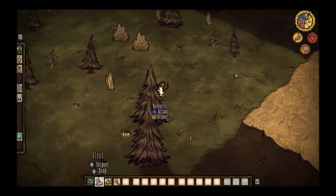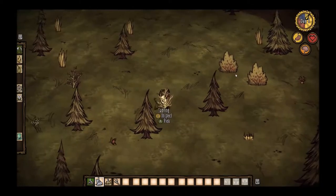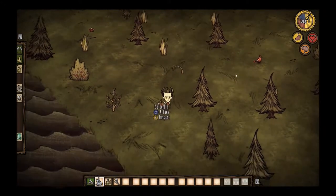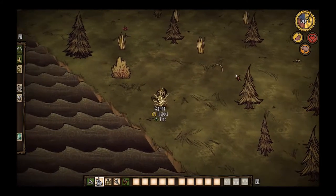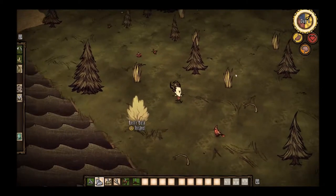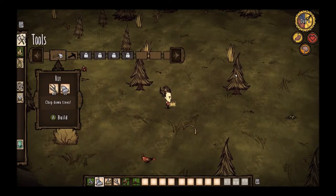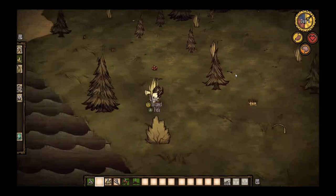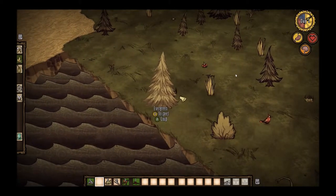What you do in Don't Starve is basically this: you run around and collect stuff. That works just as well with the mouse and keyboard. I find battling easier with the controller — I killed a butterfly — than with the mouse and keyboard, but you might find that you like the mouse and keyboard better. The menu on the left, which I can use the left trigger to bring up, is the crafting menu, which is one of my favorites in all that I've tried. So now I have an axe, and I can cut down the trees.